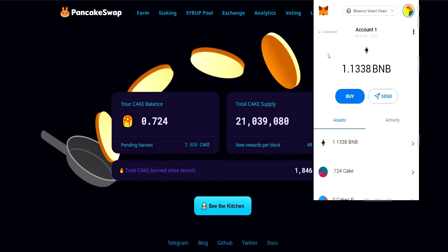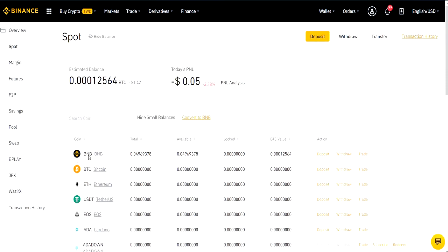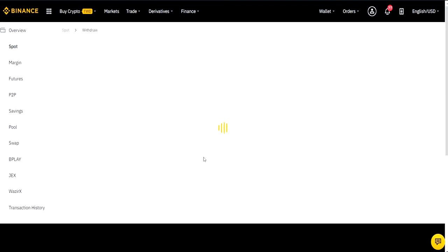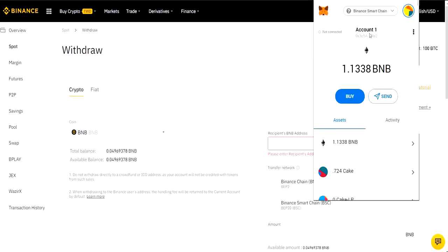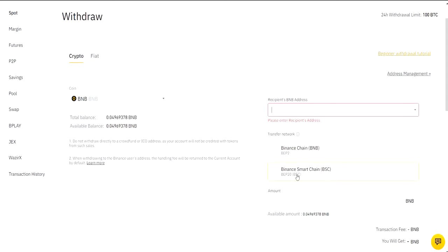The native token on the Binance Smart Chain is BNB, the Binance token. To use PancakeSwap, you need to have BNB in your Binance Smart Chain wallet. You go over to Binance, get some BNB, and then withdraw — you'd use your withdrawal address from your MetaMask, copy it, and paste it in.